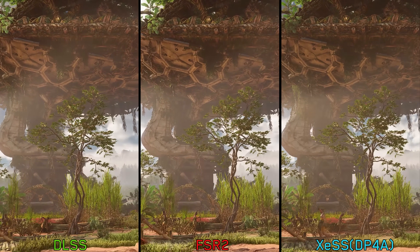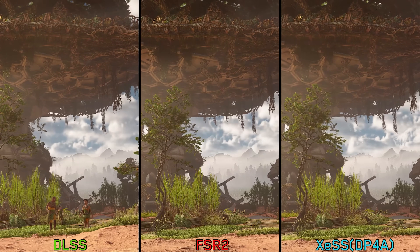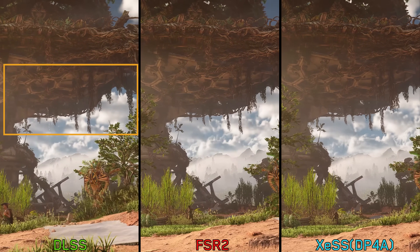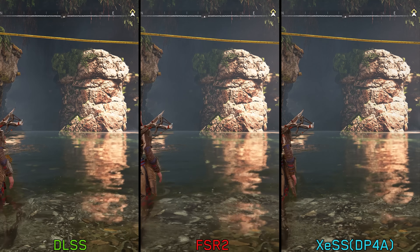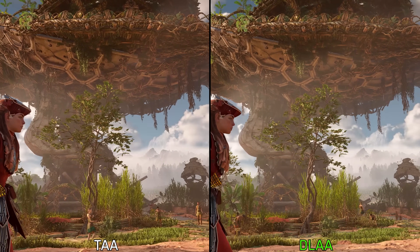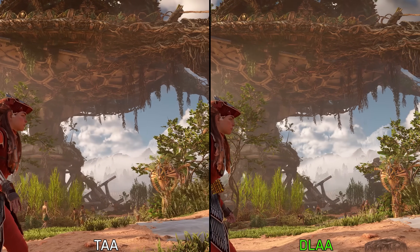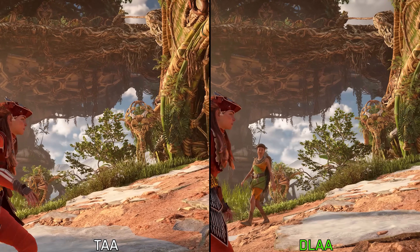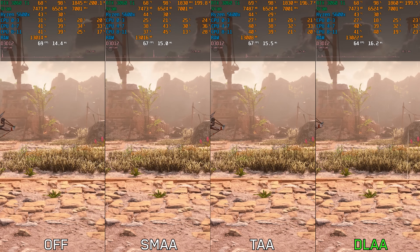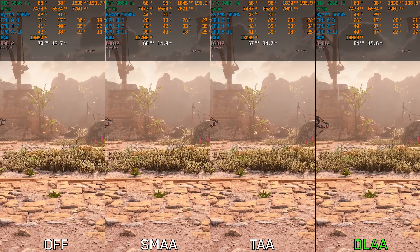DLSS looks more stable compared to FSR 2, but suffers from smearing on small and thin objects. Additionally, all upscalers struggle with screen space reflections, but FSR and especially XCSS look much worse than DLSS. At native resolution, DLAA offers superior image quality over TAA, but shares the same smearing issue on thin objects. Performance-wise for anti-aliasing: going from off to SMAA costs around 2%, to TAA 5%, and to DLAA 8%.